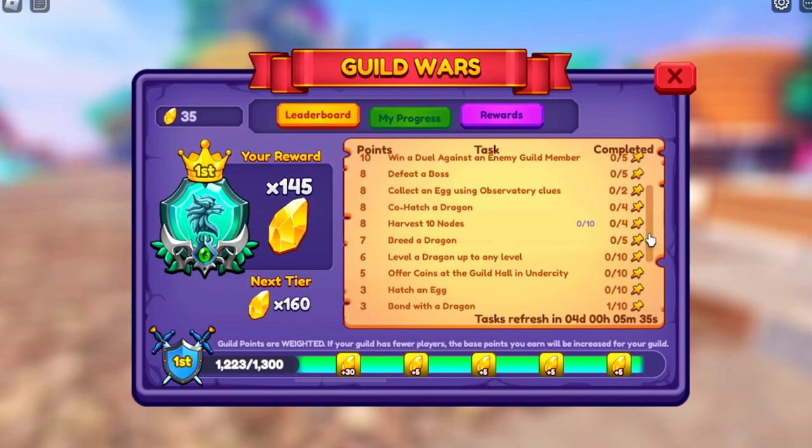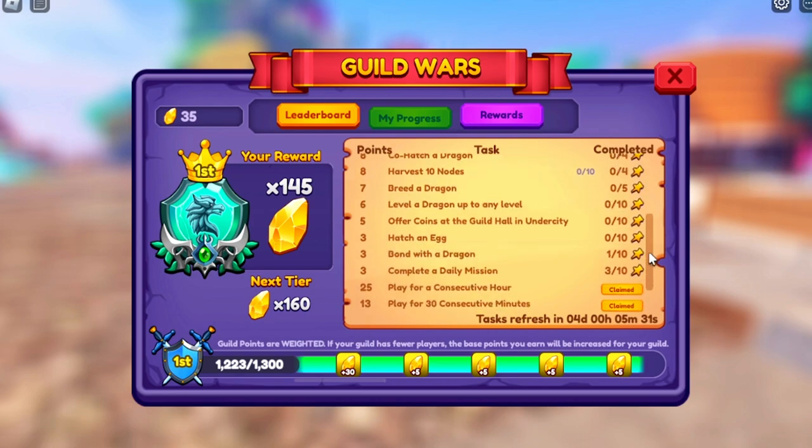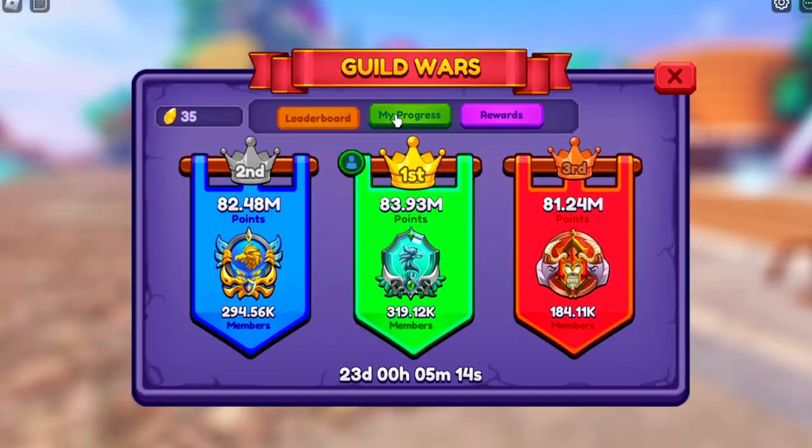Like I talked about in the first Guild Task video, you want to try to stack as many of these as possible. Bond with a dragon we will work on just as we have our dragons out. We have breed a dragon and hatch an egg - that's going to be how we get our dragons.